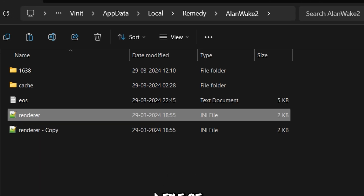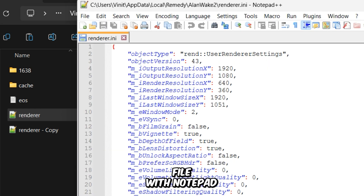The configuration file of this game is located inside your hidden AppData folder, under Local, then Remedy, and then AlanWake2. Open the renderer file with Notepad.